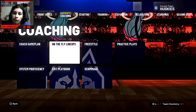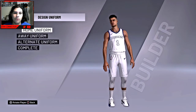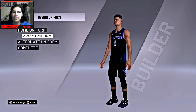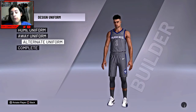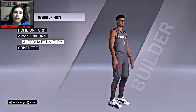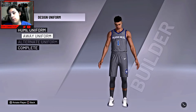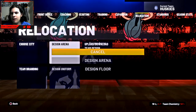Check out the new jerseys — I probably won't block them out. We do have new uniforms. If we go to Design Uniform, I said in the last episode I wanted new uniforms and here they are. I made them myself. These white ones are my favorite, they're so clean. I love the new font, it's a lot better. We are sponsored by FanDuel apparently. The black ones are alright, I should have made the Huskies logo inside black, but I really like the alternate uniforms too.